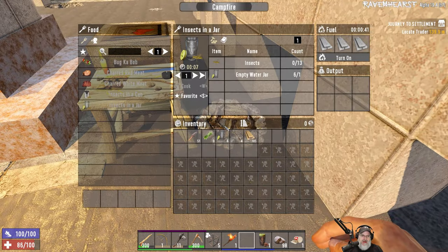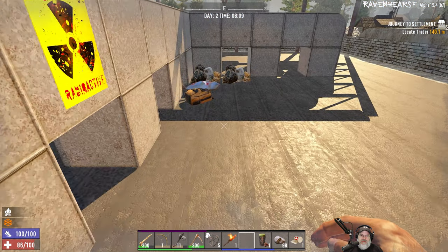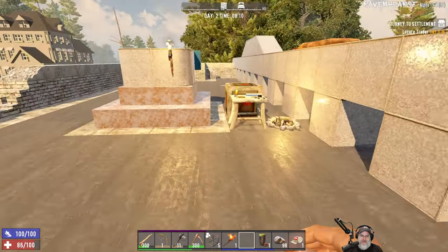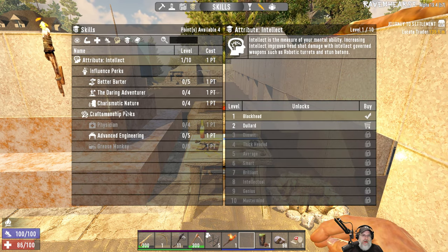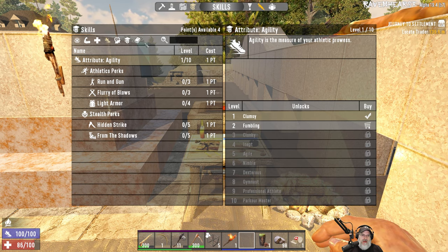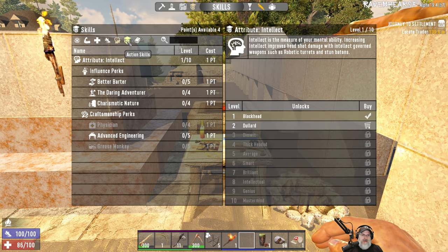Let's take a look at our points. We're kind of cold — let's warm up by the fire. So we are going for an agility knife build. There's a lot less stuff here than there used to be. It looks like he's removed everything that we can level up by doing, and just left the perks.